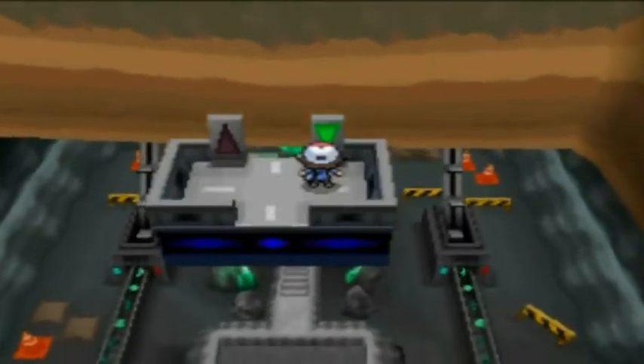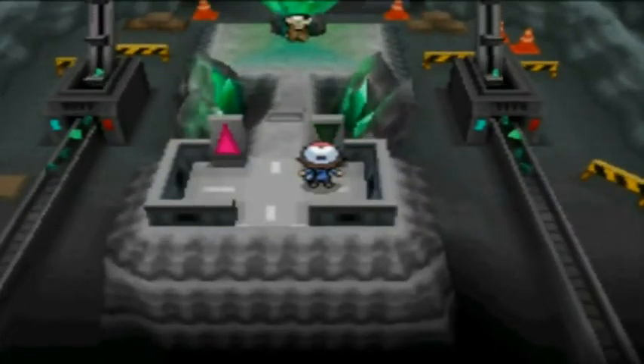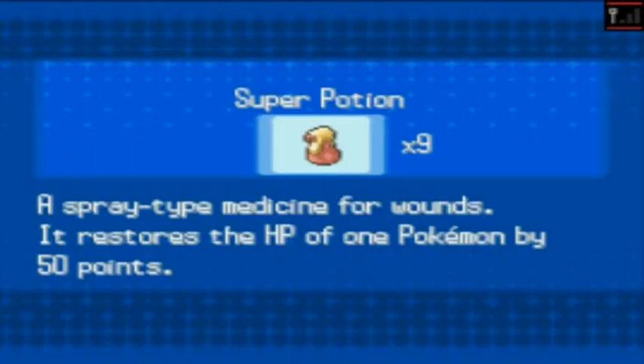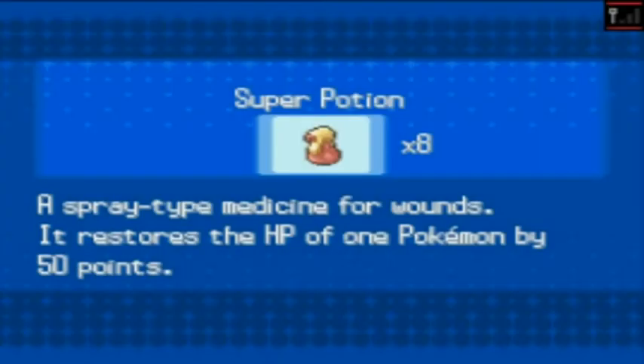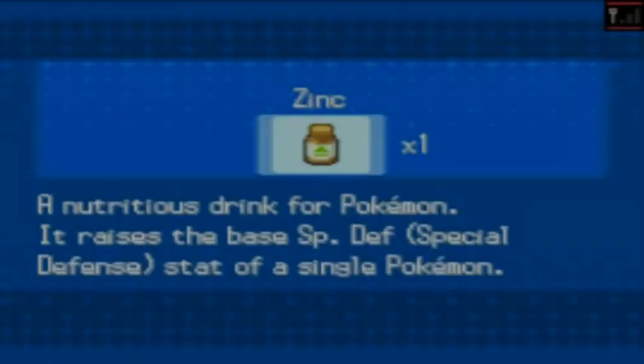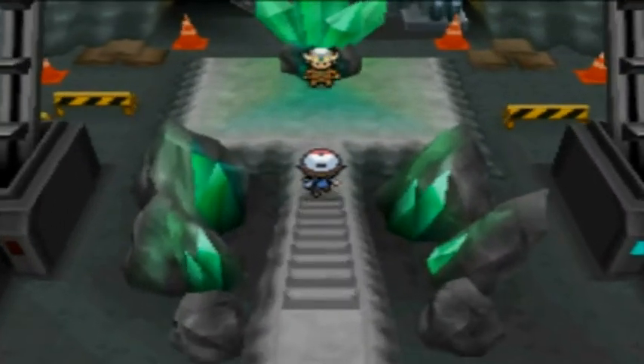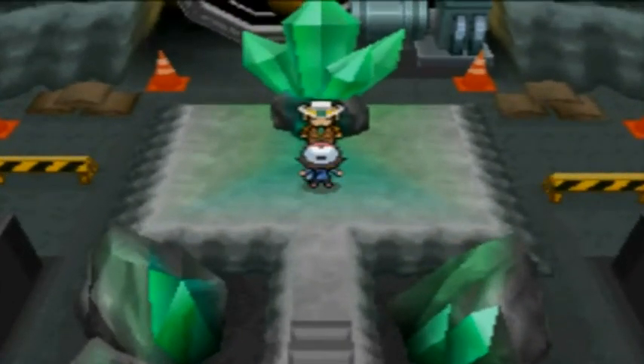Let's get these doors to open and slowly descend to this platform. If your team is weak like mine is, don't forget to buy some super potions. Also, if you wanted to raise your stats and happen to find a protein, which raises your base attack stats, use it by all means. Now we head down towards the steps to where Gym Leader Clay is standing.